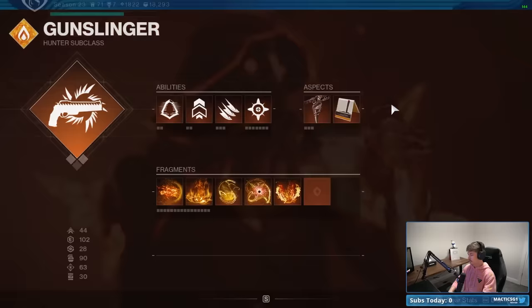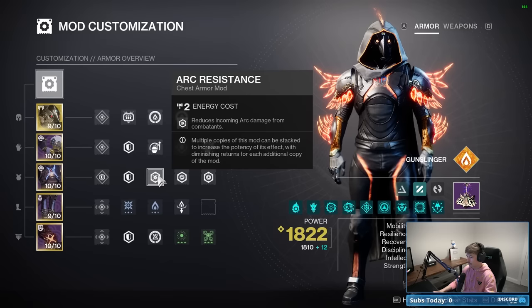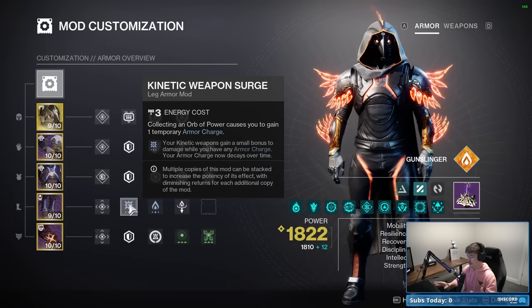For mods, I've got Harmonic Siphons, Loader, and Scavenger. I've got two Void Resistances because there's a lot of Void damage here, and one Arc Resistance for the Arc damage. I've also got two Impact Inductions, Heavy Ammo Finder, Reaper, Time Dilation, and Powerful Attraction. Then a Solar Weapon Surge for my Solar weapons — my Rocket and Hand Cannon — and a Kinetic Weapon Surge because that buffs the Celestial Nighthawk Golden Gun, not Solar Surge.